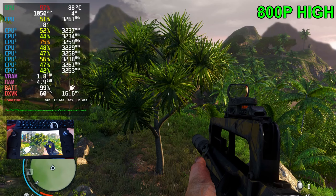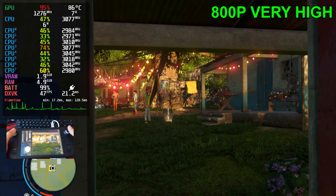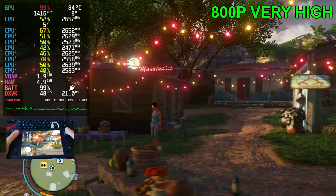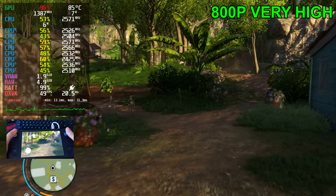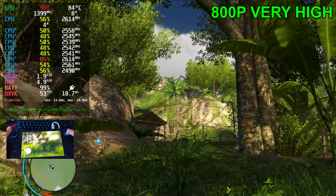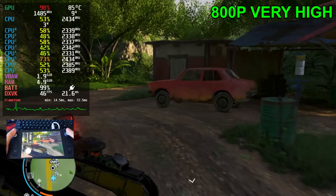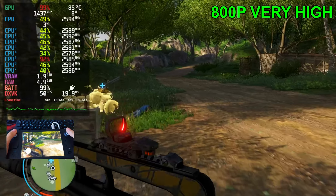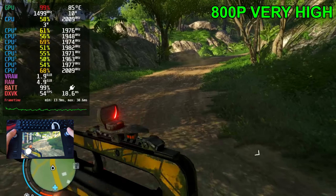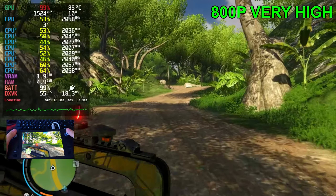Finally, let's try the very high settings — I said ultra but it's actually very high. Going outside, the game is stuttering quite a bit right now but stabilizing at 40 FPS. We're using 7 watts on the GPU and 4 watts on the CPU. Leaving town, FPS goes up into the low 50s. Trying to aim honestly feels fine if it were stable, but the game is stuttering quite a bit. Getting a consistent frame rate will be difficult. For the Steam Deck, the optimal settings is a mix of medium and high, or just high settings in general. Once you go past high settings the game looks very similar but FPS is far worse and the game is not as stable — it will be stuttering far more as well.